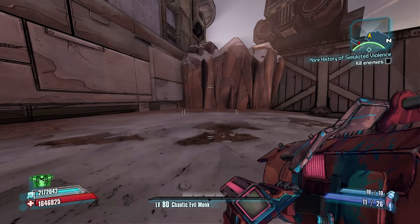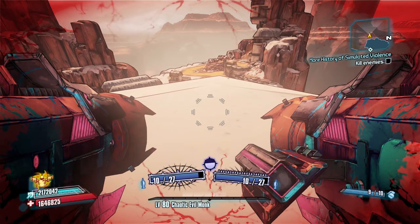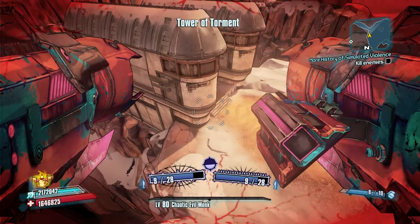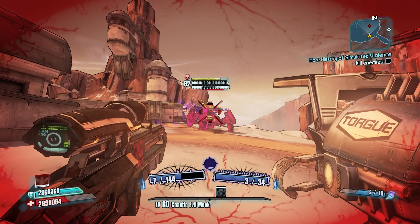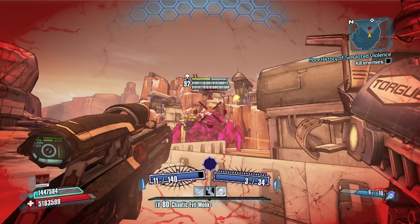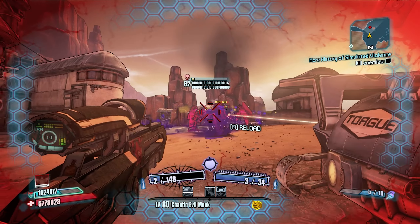To get the Sawbar we're going back to Digistruck Peak. If you've seen the last couple videos, you know this is the method we've been running for these gen 1 pearls. We're farming the final boss — the WTF OMG boss, whatever you want to call it — at the end of Digistruck Peak. There's a link in the description showing how to skip through most of Digistruck Peak to get straight to this last boss, which drops a pearl weapon 100% of the time and also drops the Sawbar at a 12.5% chance.